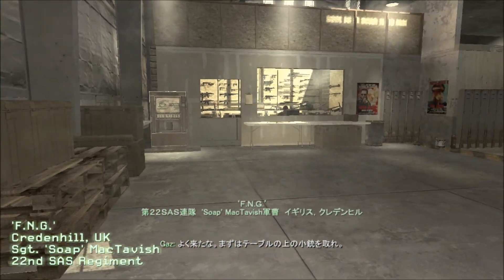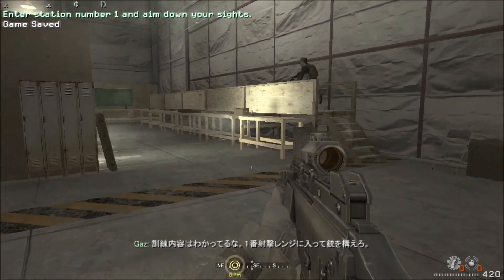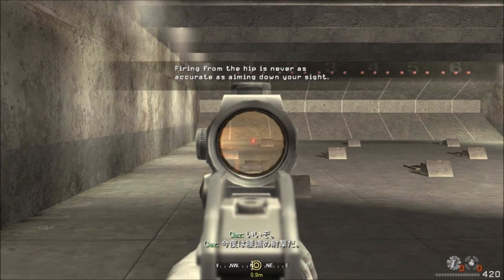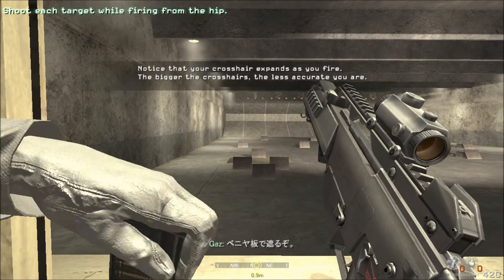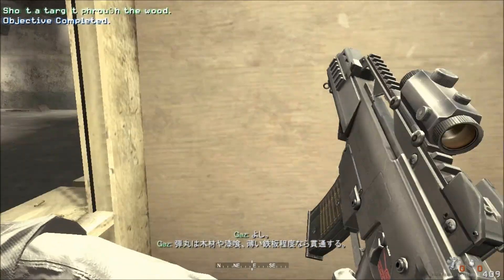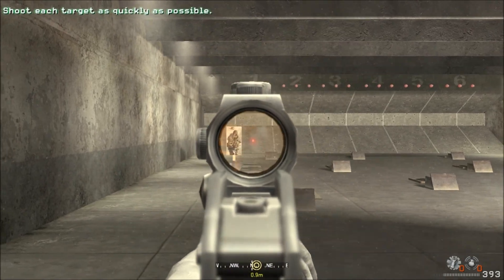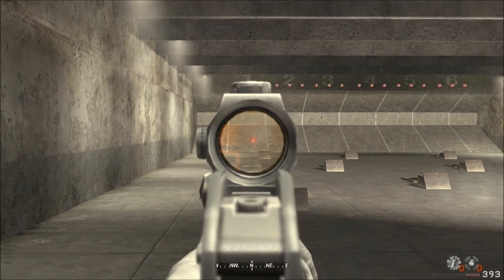Take one of the rifles from the table. You know the drill. Go to Station 1 and aim your rifle downrange. Shoot each target while aiming down the sights. Lovely. Now shoot at the targets while firing from the hip. Now I'm going to block the targets with a sheet of plywood — I want you to shoot the targets through the wood. This will penetrate thin, weak materials like wood, plaster, and sheet metal. Now I'm going to make the targets pop up one at a time. Hit all of them as fast as you can. Proper good job, mate.